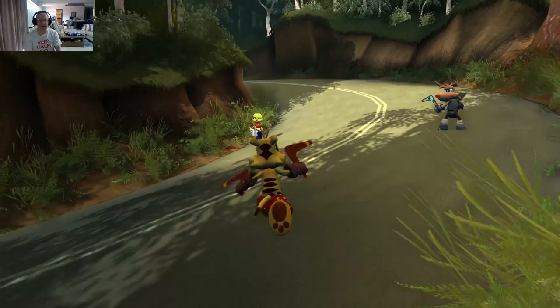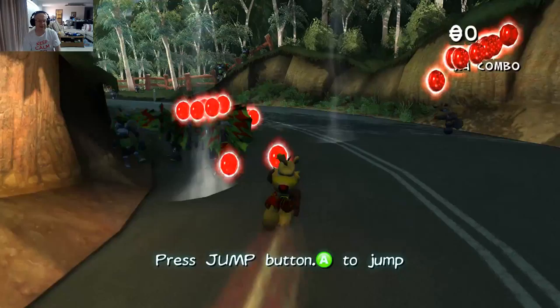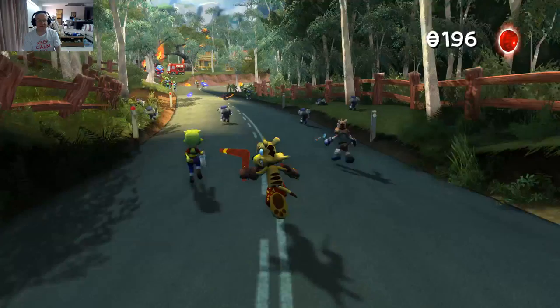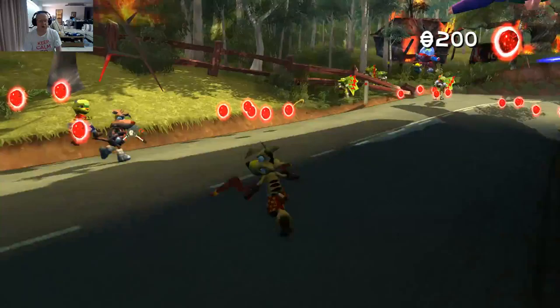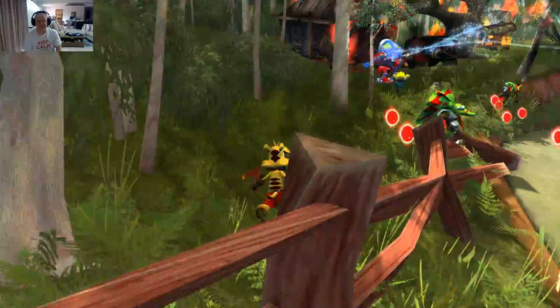Hello everybody, it's Bangkok Ian here and this is Ty the Tasmanian Tiger 2. It's on Steam now in early access. It's really nice — you don't get many games like this now. This is going to be a great couple of weeks for the platforming connoisseur. Snake's Pass came out yesterday, which I'm really enjoying too, and I've got Yooka-Laylee hitting next week as well. So there's going to be three great 3D platformers out all at the same time. Yeah, we're spoiled for choice right now.